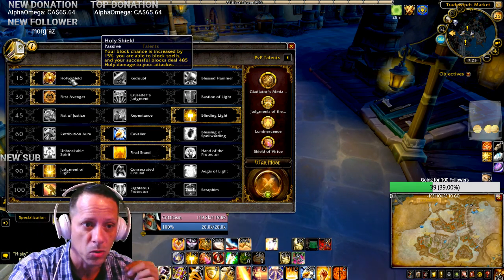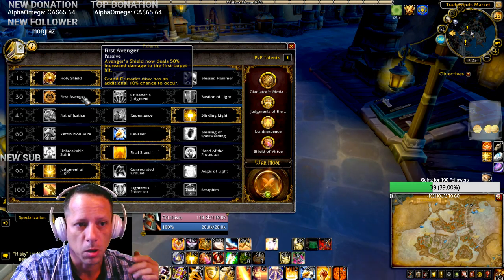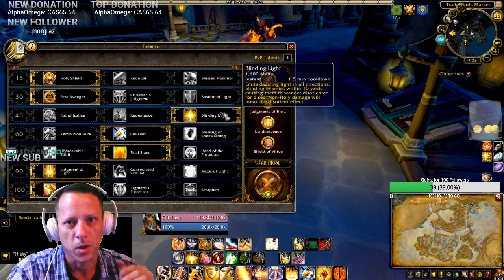For the level 30 talent I'm running First Avenger — it makes Avenger's Shield hit 50% harder and you get Grand Crusader procs 10% more often.